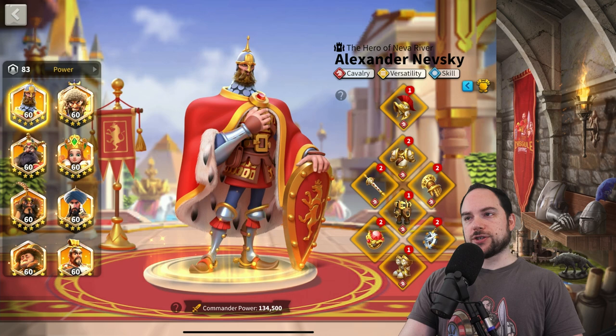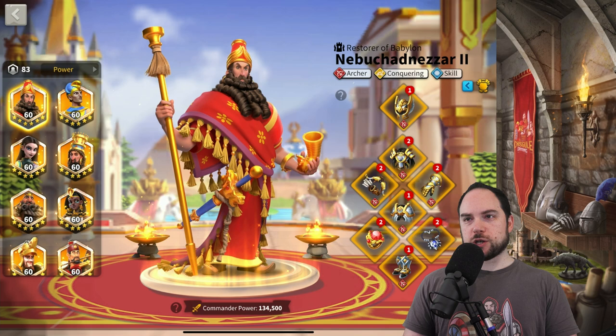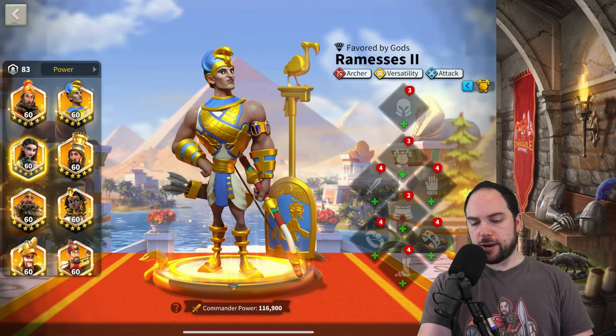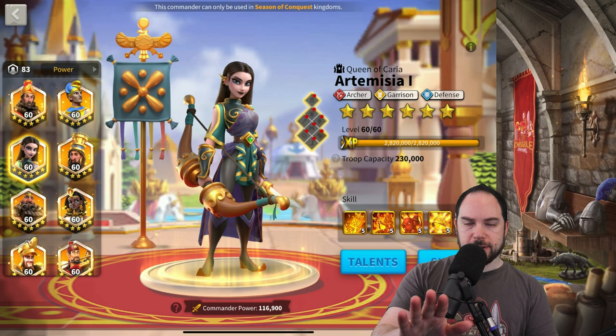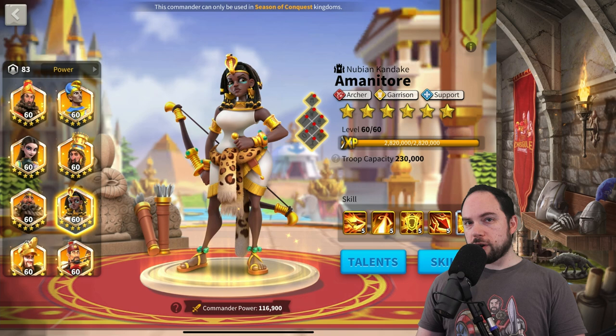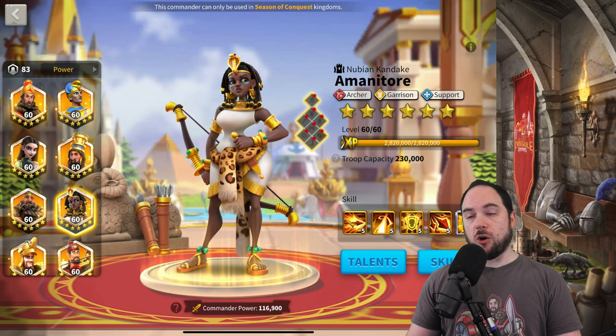Archer commanders: Ring and Horn is probably the way to go on Nebu, though I've already made the skill damage Pendant so that's where I end up using it. For Ramses: Ring and Horn. Artemisia: Ring and Horn, especially if you're pairing her with a commander that will clear her self-silencing restraint — Boudicca Prime or Amanitore will prevent the silence, in which case the extra rage is all upside.